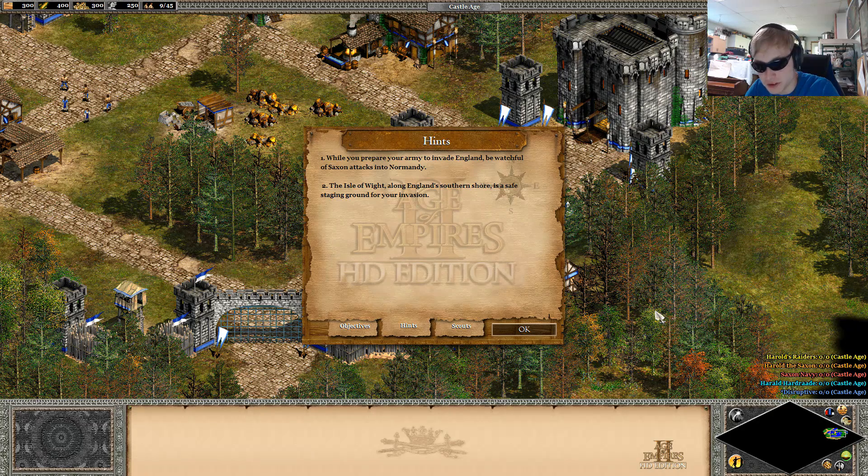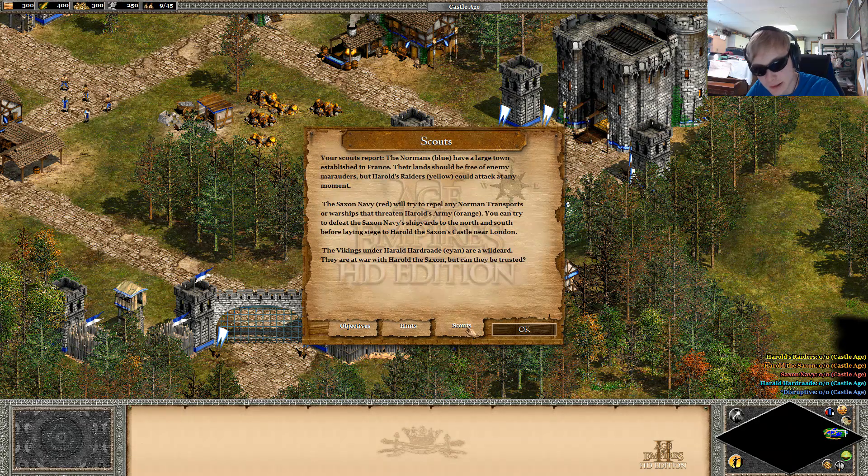Hint 1: While you prepare your army to invade England, be watchful of Saxon attacks into Normandy. Hint 2: The Isle of Wight along England's southern shore is safe staging ground for your invasion. Scouts report that the Normans Blue have a large town established in France. Their land should be free of enemy marauders, but Harold's raiders, Yellows, could attack at any moment.